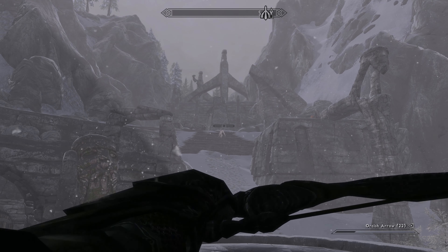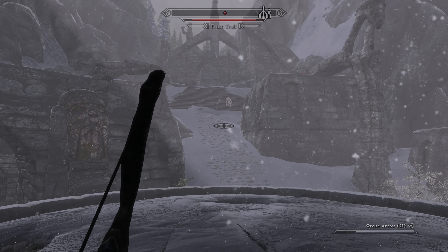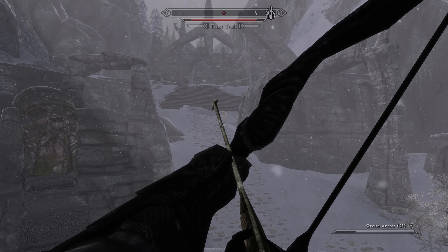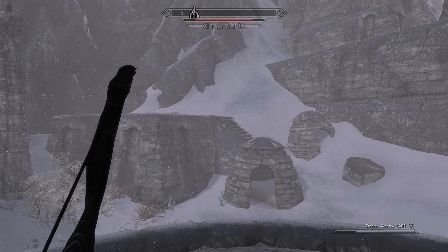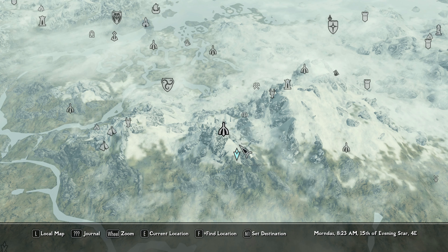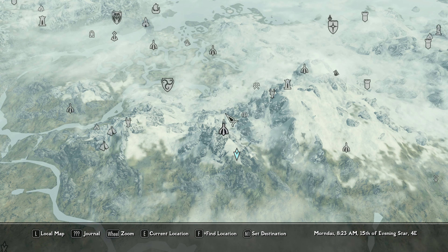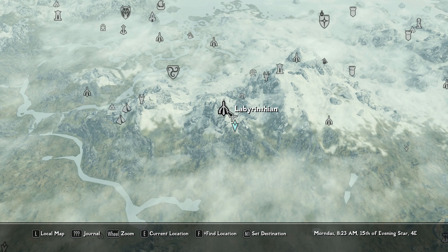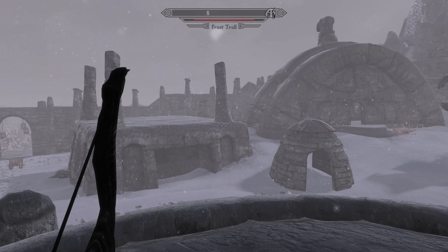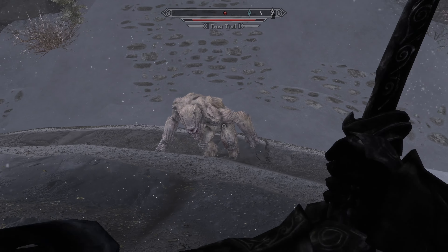It's a secret location in Labyrinthian that took me years to find — I've been playing the game since release. You can find Labyrinthian during the main story quest, or during the College of Winterhold quest. It's right here on the map near Skyborn Altar. You will come here at some point. Let's kill this frost troll quickly.